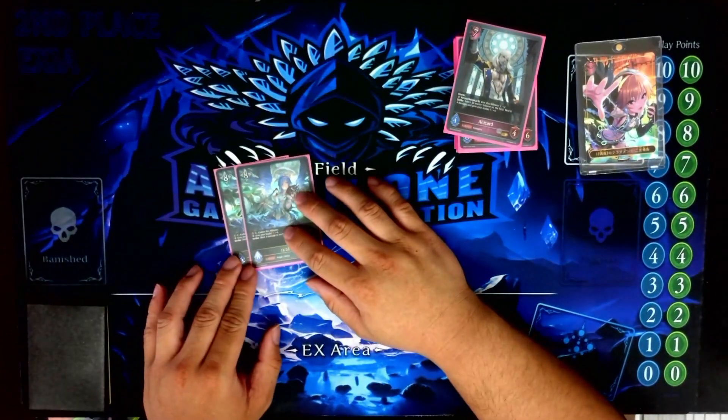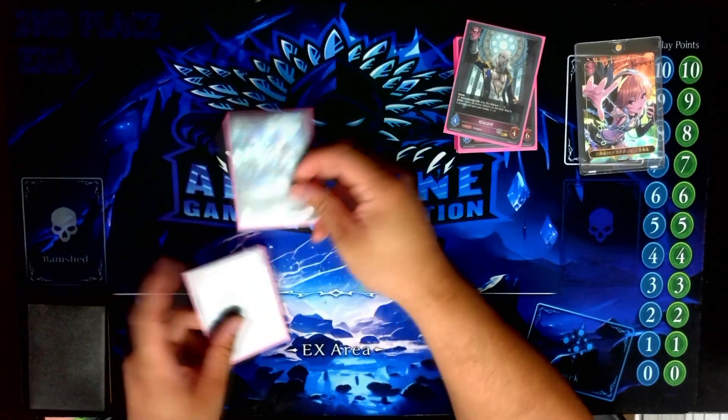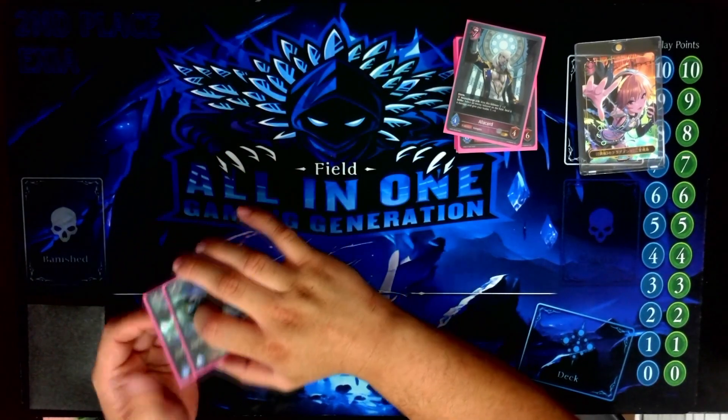Two Israfil — insane card. Turn six Death's Breath into Israfil Evo and clear — doing five to your opponent's board is nuts.